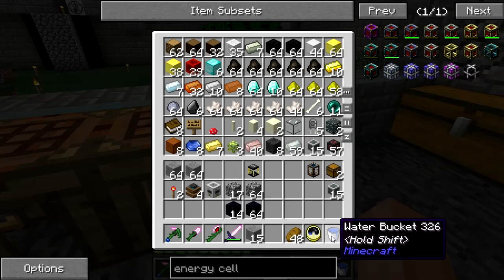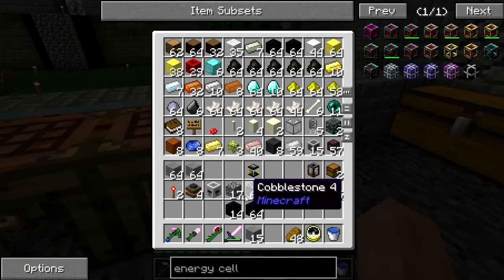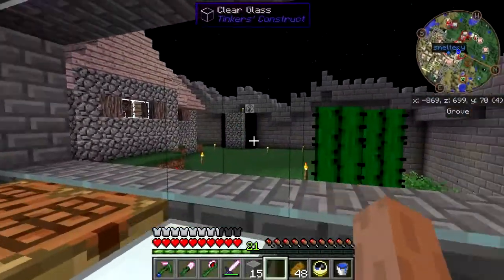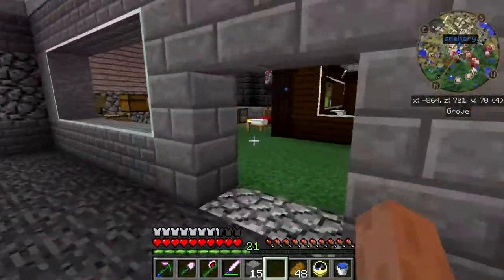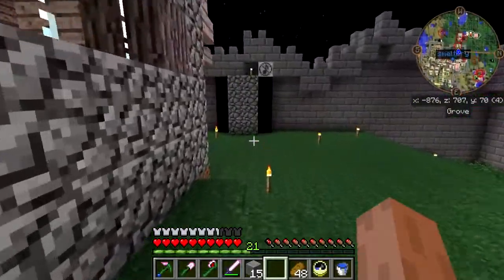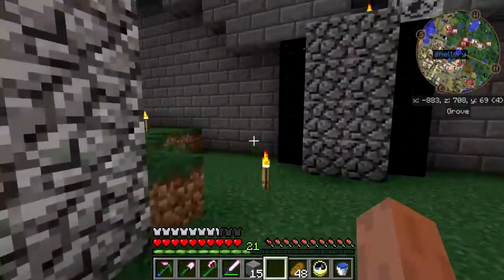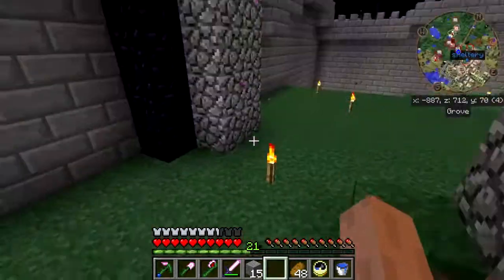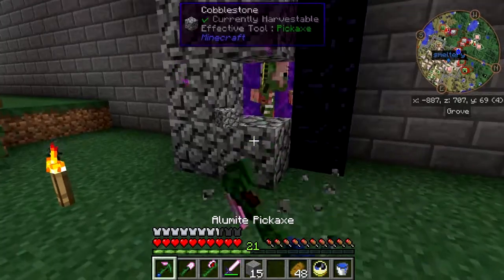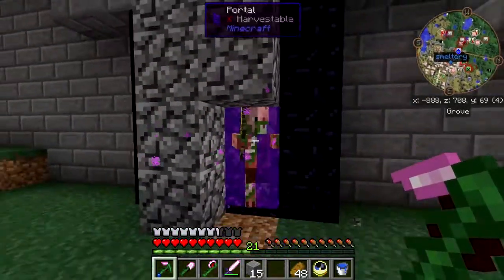Portable tank — I shouldn't need it, but I'm gonna bring it along anyway. I've got some obsidian. The next stage here is to go back to the nether, and one of the first things I want to do is move the portal on the nether side straight up.